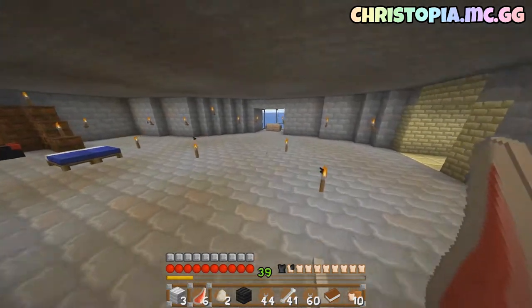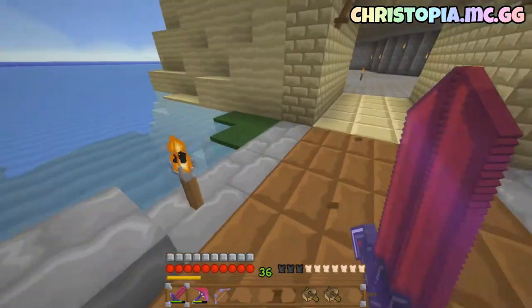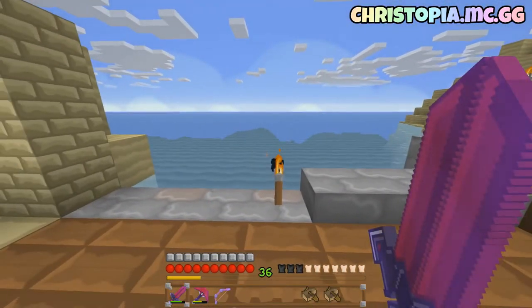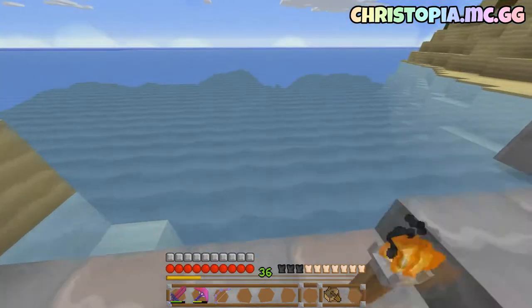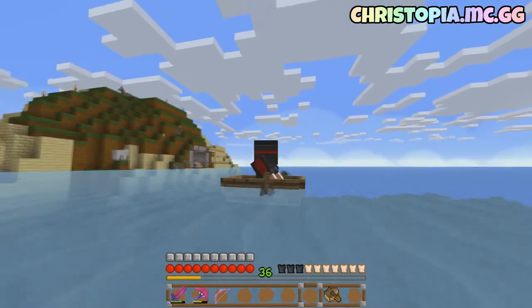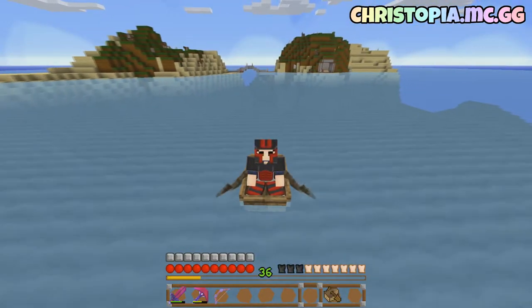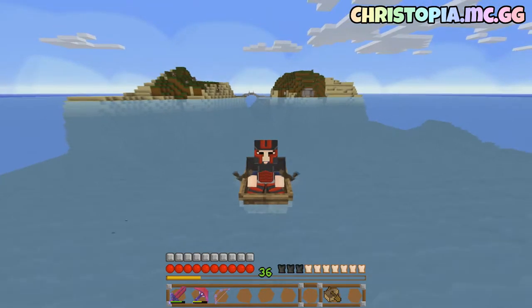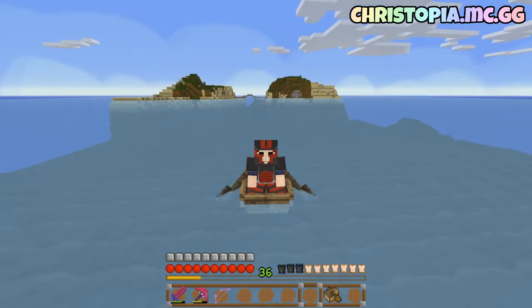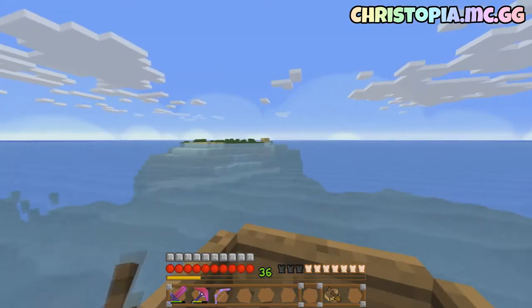Look at all that — that is amazing. I will see you when we come across something to put us forward. Look after the house, doggos — I'm trusting you here. Pretty sure I just saw another doggo. Hey squid, get out of my way. Oh, there's another island over here.